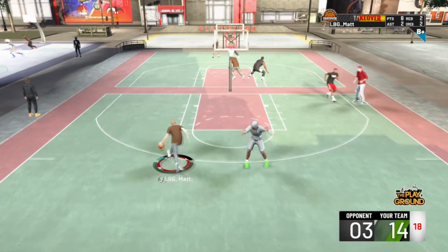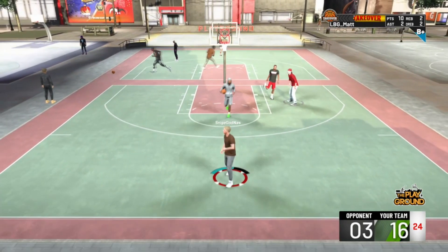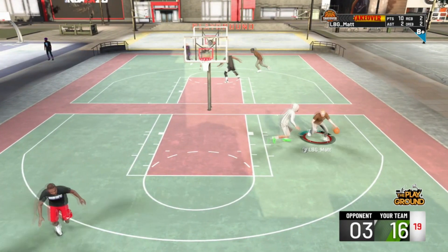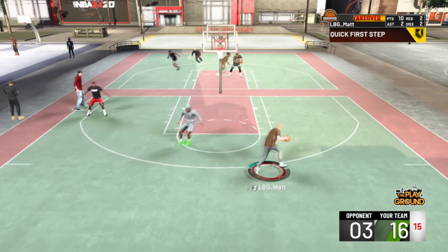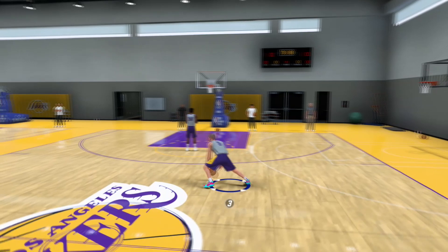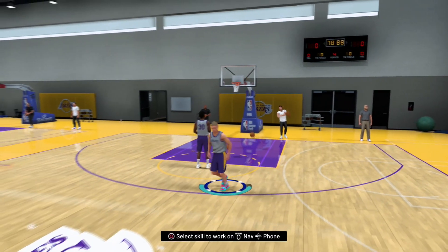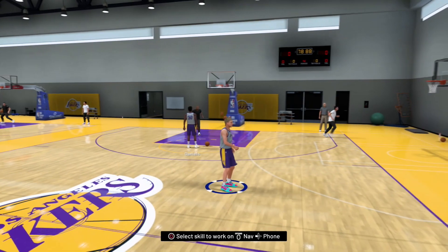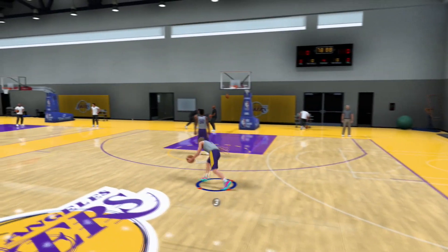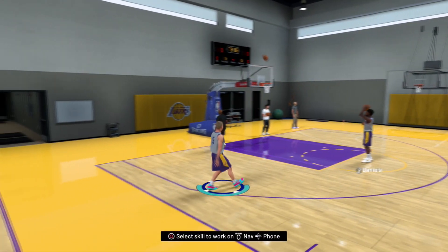Oh my god that speed boost — it's so fast, nobody can guard that. I'm gonna get an ankle breaker probably, but it doesn't really do anything extra for you. That's just something cool to have. You need it quick so you can do this — oh my god, that is unguardable. See, that's the slow one, that's the fast one. It's really not that hard. You also don't lose a lot of stamina when you spam it.